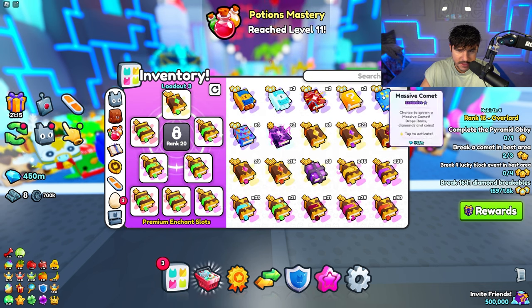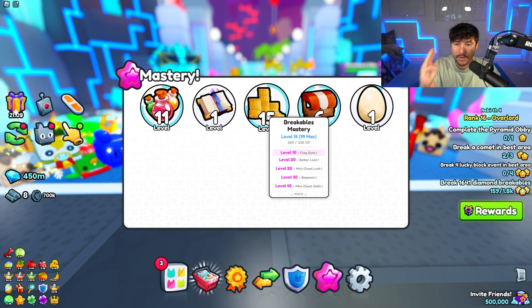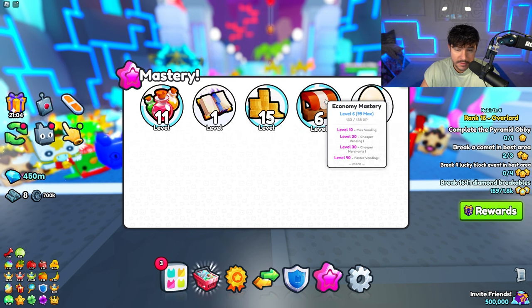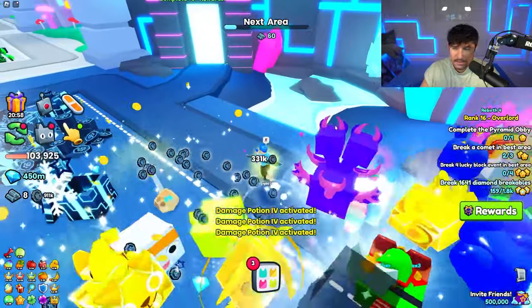For the coins mastery it's all breakables — they didn't separate it into chest coins or anything which is actually nice. Economy mastery is buying from merchants, and egg hatching mastery is just hatching eggs, which is super easy.